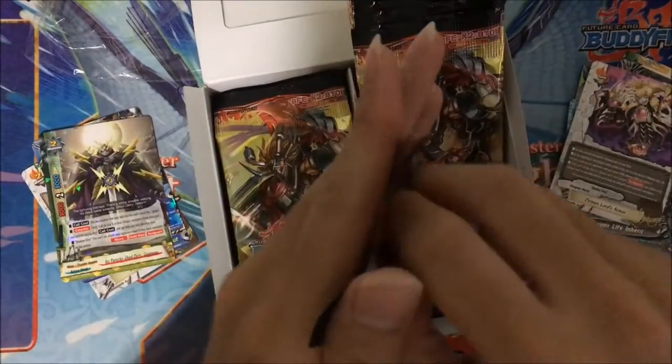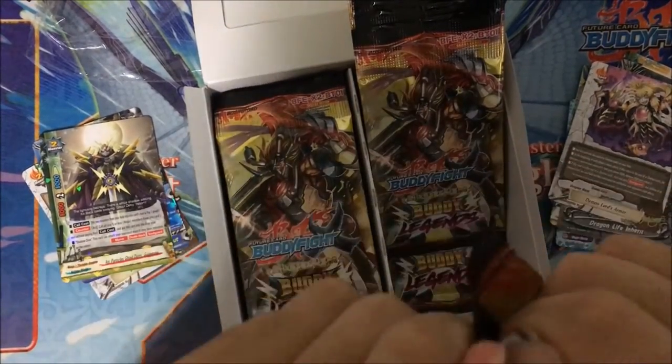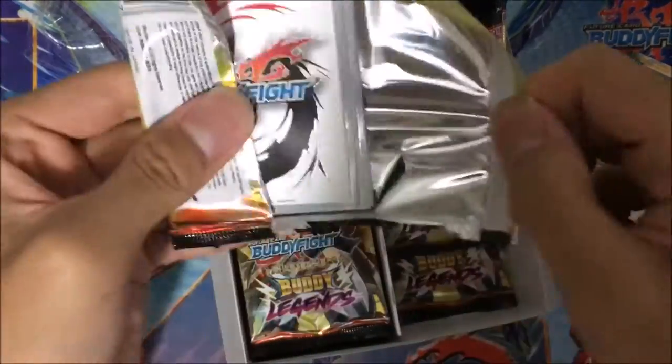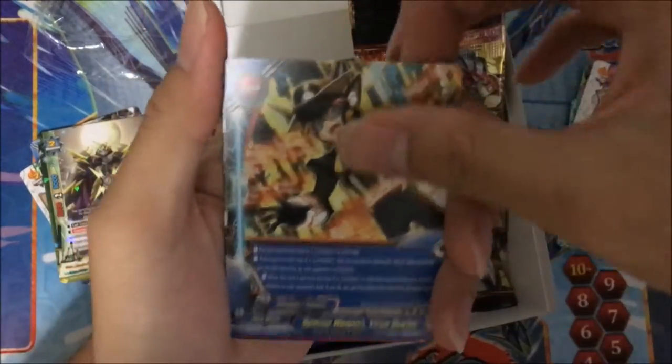New Gojin Maru, which allows you to call size 1 ninja from its soul. Basically, you can attack with Gojin Maru and then you can have essentially 3 more attacks if you put 3 more size 1s.